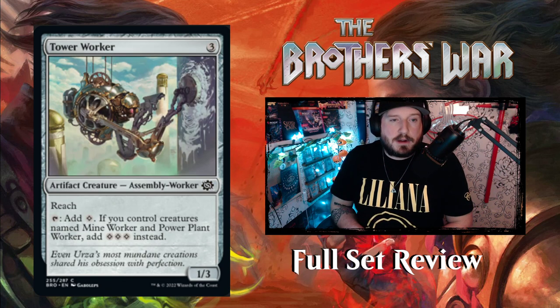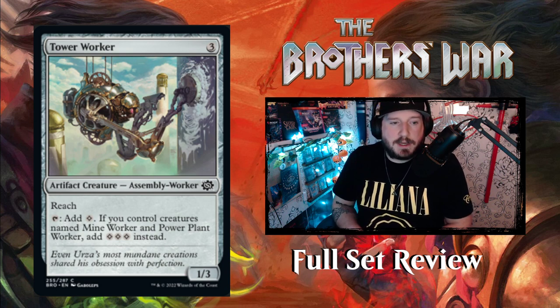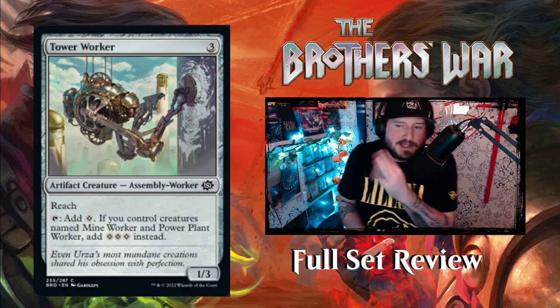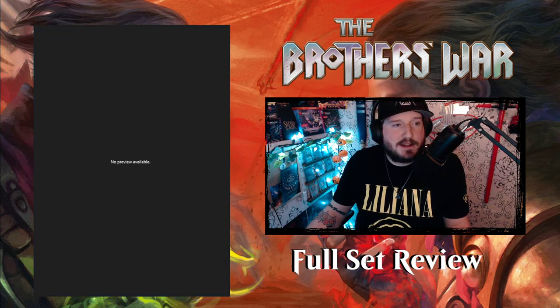Tower Worker — the last of the three worker buddies. For three mana, a 1/3 artifact creature Assembly Worker with reach. Tap it to add colorless; if you control Mine Worker and Power Plant Worker, add three mana instead. A fun little trio — and that's it for the colorless cards.